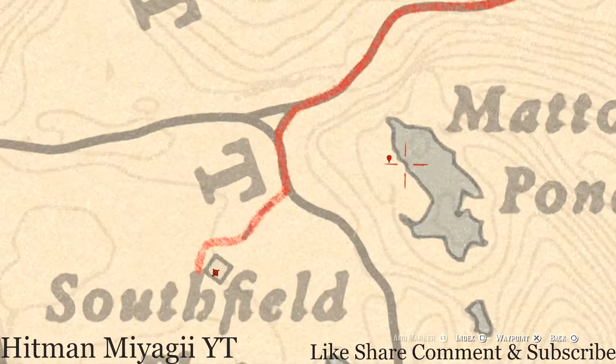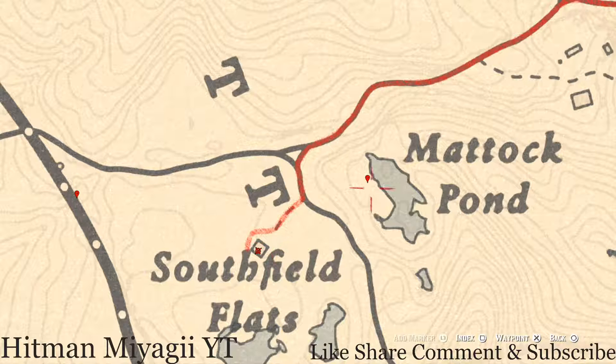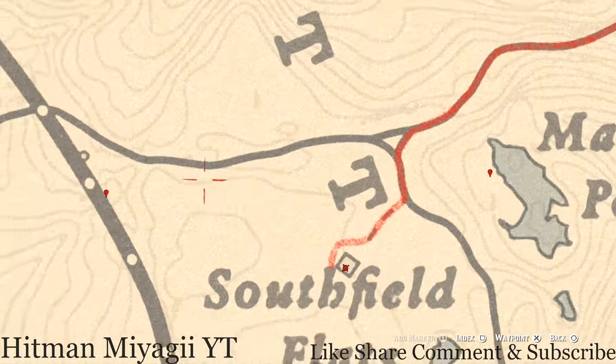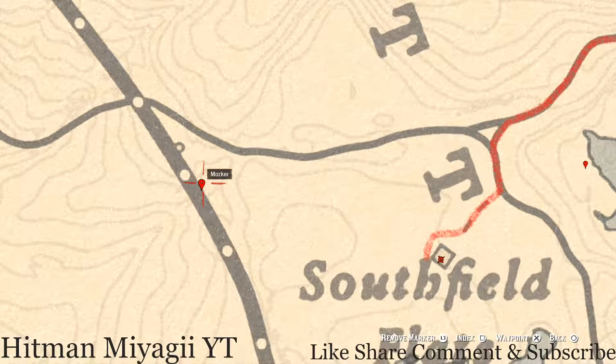Right here at this location, just outside the house, you will see a dig spot. This dig spot contains a random arrowhead. You do not need your metal detector for this one, but you do need a shovel. Come over here to this location and dig up the random arrowhead.